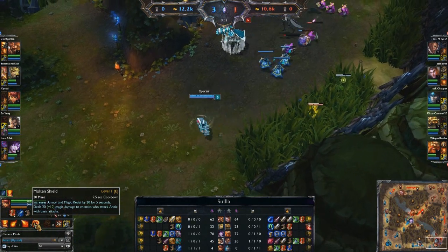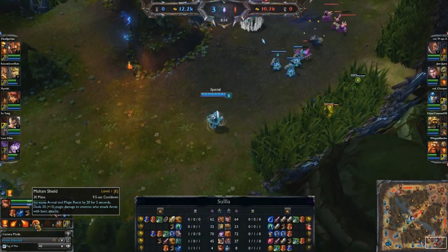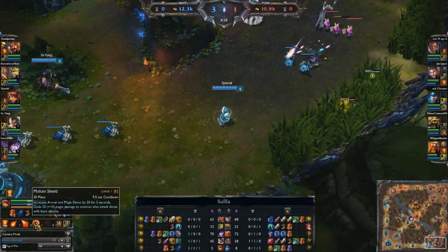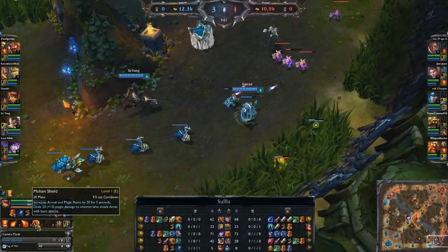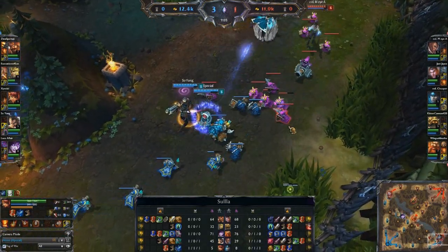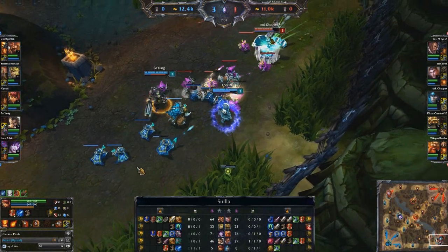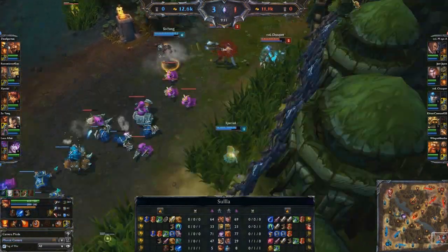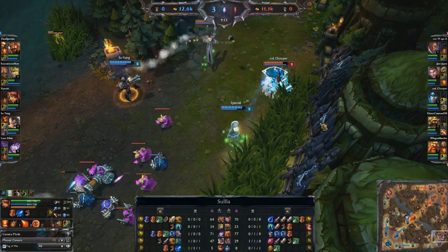Her E spell, Molten Shield, increases armor and magic resist by 20 for 5 seconds and returns damage to enemies who attack Annie with basic attacks. That's relatively minor and not that useful on support Annie. It's more used to cycle through to get her passive up more often — you trigger it, it goes through her spell cycle, and you can get the Pyromania stun up more often. But if you're about to get attacked, it's still useful to get the bonus armor and MR.